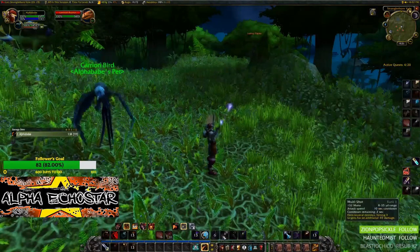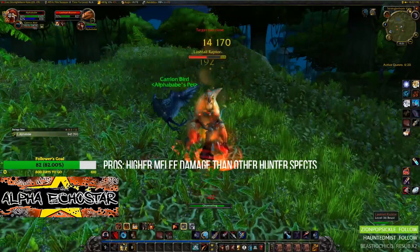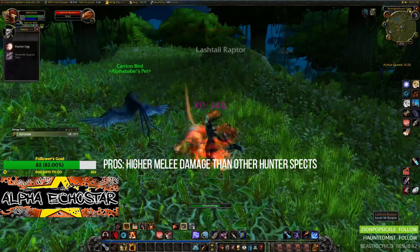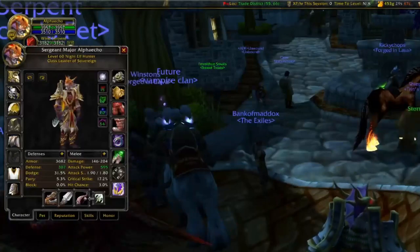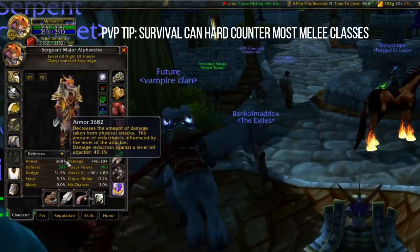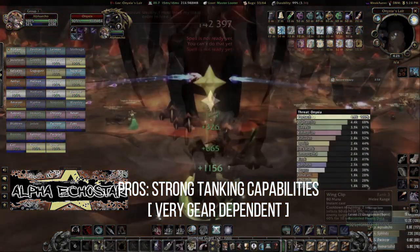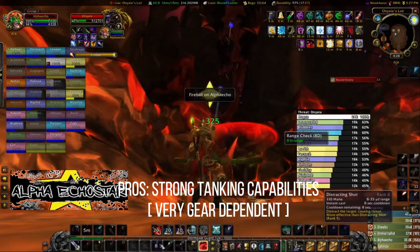Two additional advantages the Survival hunter has while leveling up: higher than normal melee damage versus other hunters — melee damage tends to be their weak zone. On top of that, the dead zone for the Survival hunter is very manageable. Near end-content, depending on your equipment, you're able to off-tank certain mobs in certain instances.